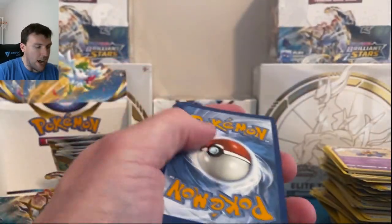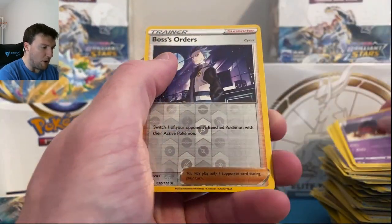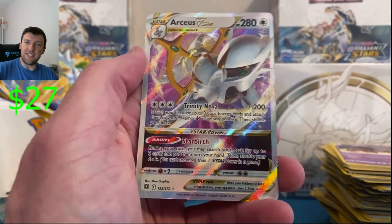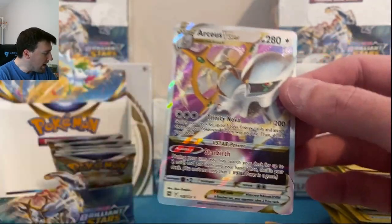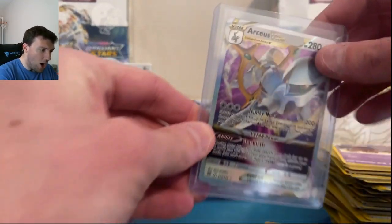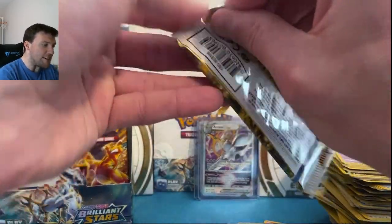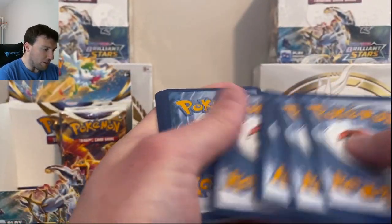Arceus V-Star again! I love this set — this set is amazing. Three V-Stars out of one box — Whimsicott, show up, buddy. I mean technically four if you count the rainbow: Charizard, Shaman, Arceus, and Arceus V-Star — we got both of them. Wouldn't that be something to get all the V-Stars out of one box? Leaf Energy, Choice Belt, and a Moth — all of the bugs here in Brilliant Stars.